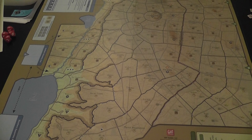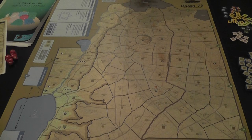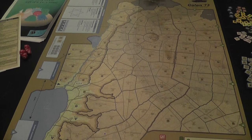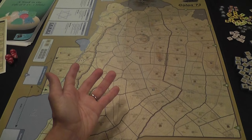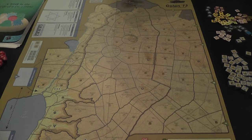You have wadis, you have escarpments — all things that are going to be problematic for the Syrian player, because it is the Syrian player who is trying to make haste and travel as fast as possible to conquer objectives before the Israeli player is able to bring in many reinforcements. Here, very importantly, we have the border between Israel and Syria.